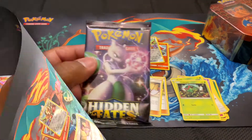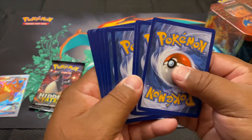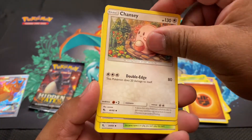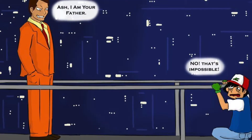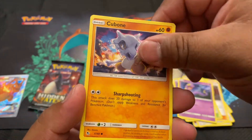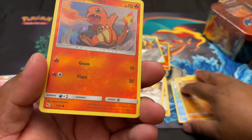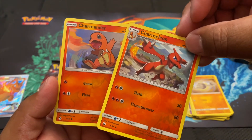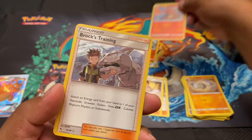We're 0 for 2. Let's see if this shiny Mewtwo pack brings us the Pokemon. Four cards again - Chansey, Giovanni's Exile. You know there's a theory that he is Ash's dad, I thought that was interesting when I was looking it up. Ekans again, third time in a row. Magic Carpet, Charmander reverse holo - so we got Charmander and Charmeleon reverse holos, hopefully it's a sign. And for the rare: top holo Brock's Training.